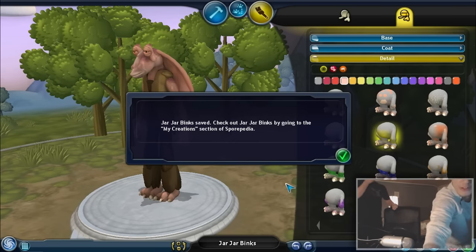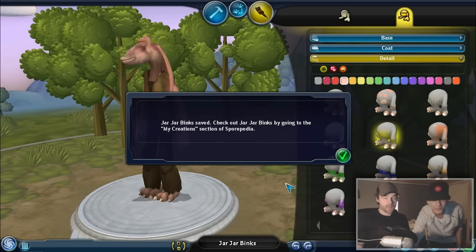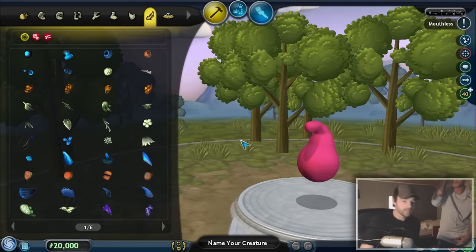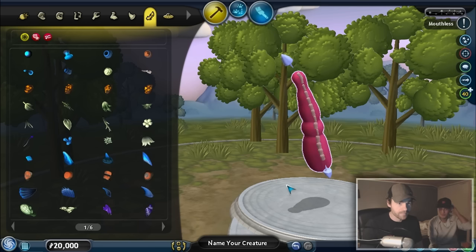I'm just gonna bring my phone here. How do I start? Alright, let's see. So it's exactly 6 o'clock now, so you got 20 minutes. Alright. Okay, okay. Guys, don't judge me, alright? Oh, I'm judging you. My first time. Well, that's a great start. It's a really great start. You made a ripped dildo.